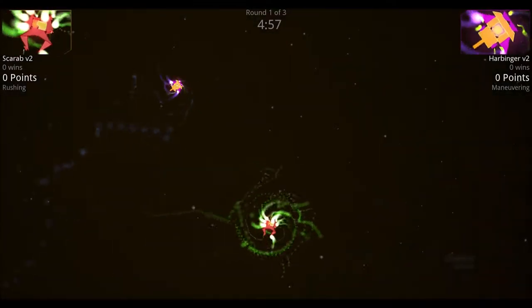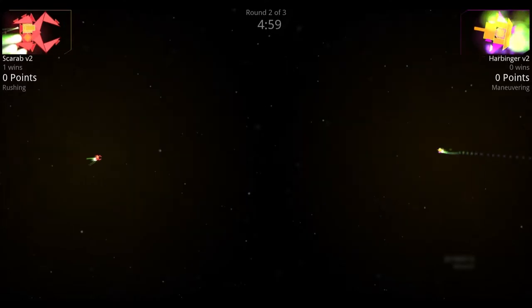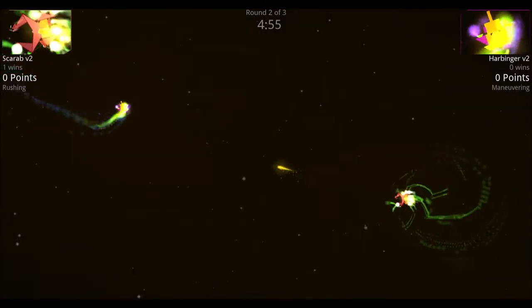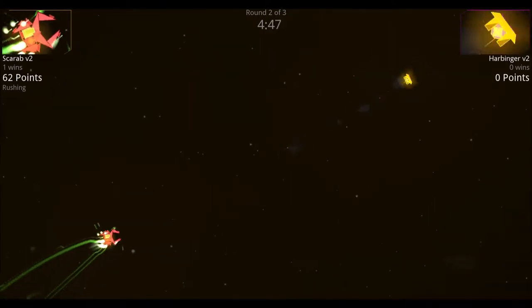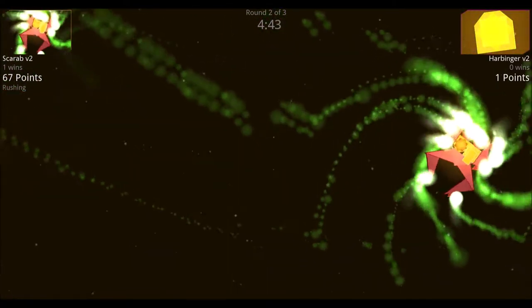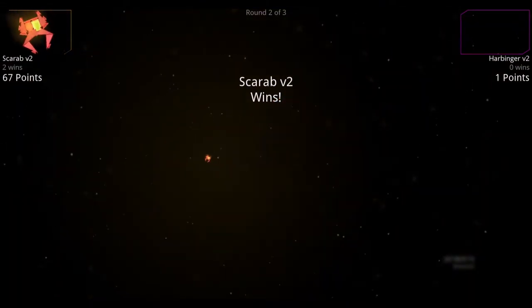Both ships rush in — the scarab V2 is shooting with that flak cannon but missing most shots, though that armor spike finishes off the harbinger. Going into round two, the harbinger loses all its thrusters and spins out of control. The scarab goes in for the kill but can't get the flak cannon lined up — it bounces off the command module, and the scarab V2 wins the round.